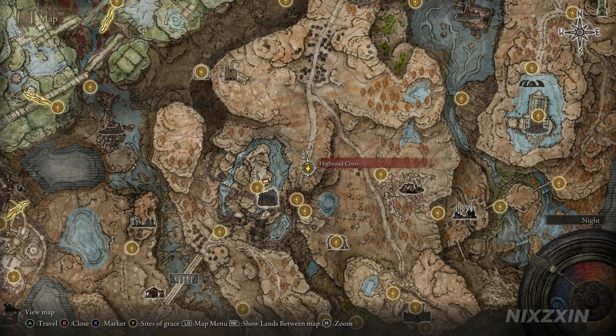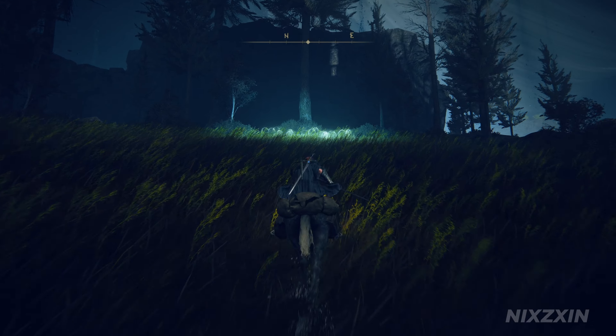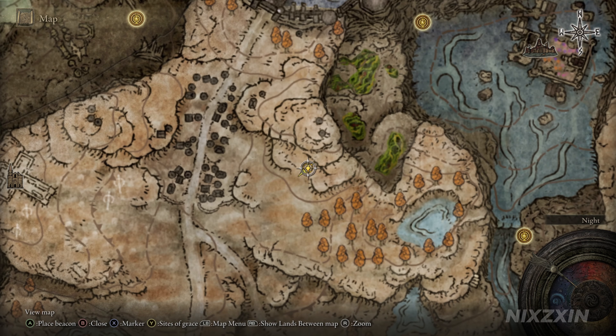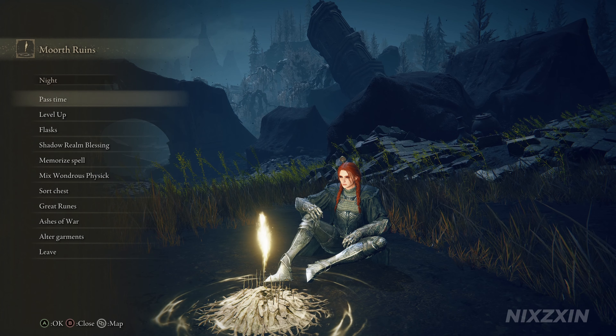The sixth larval tear is not too far from here. Starting again from High Road Cross, Site of Grace, this time we are riding on the main road to the north. As we approach a small path on the right, turn north-east and go straight across. The moonlit spot can be found under the tree, next to a cliff. Here is the location on the map.